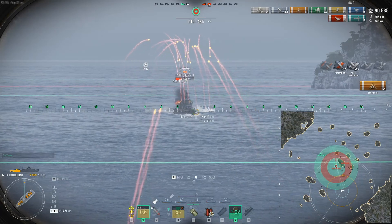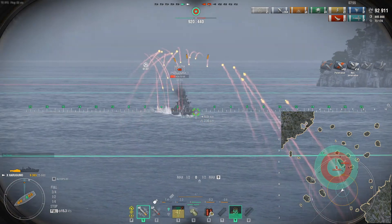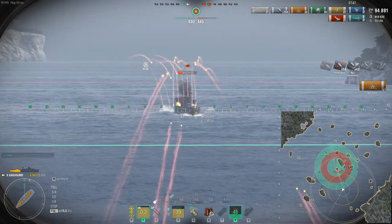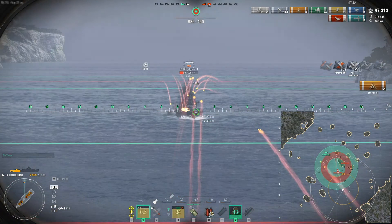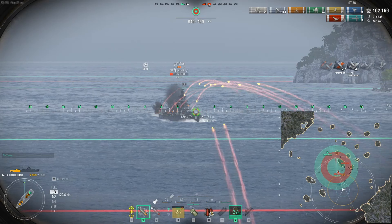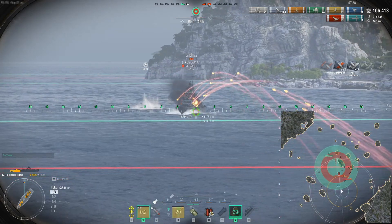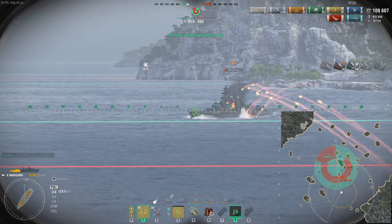We've got about another minute of just spamming. Look at all these shells — they're pretty much melting the Schlieffen, which doesn't have really good armor. I think some of the armor is about 25-26mm, and the main superstructure is 19mm. So anywhere we hit along the main deck is going to melt. Like you're seeing right now — we're getting 396, 396, 396, over and over again. Over time this becomes a problem for him because he has nothing to mitigate the damage. Even his heals can't keep up if you keep getting fires and full-penetration damage.